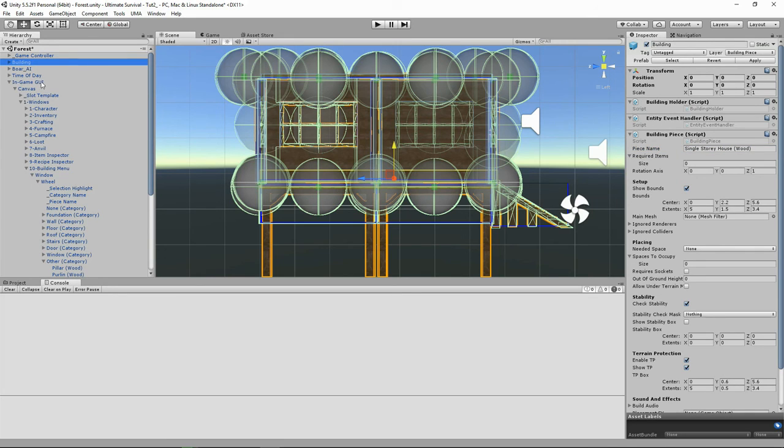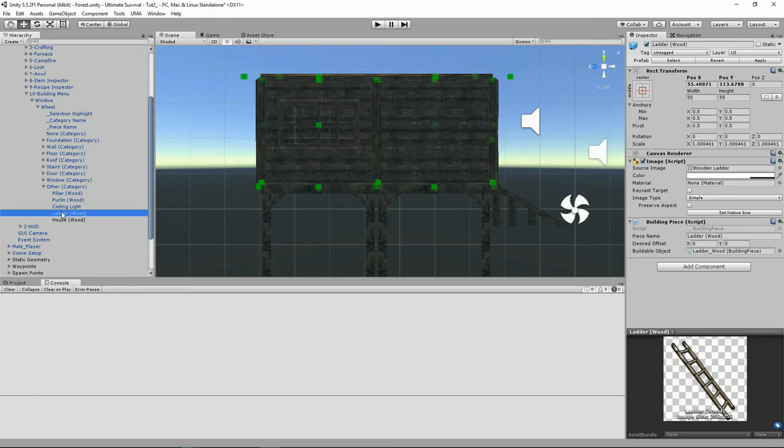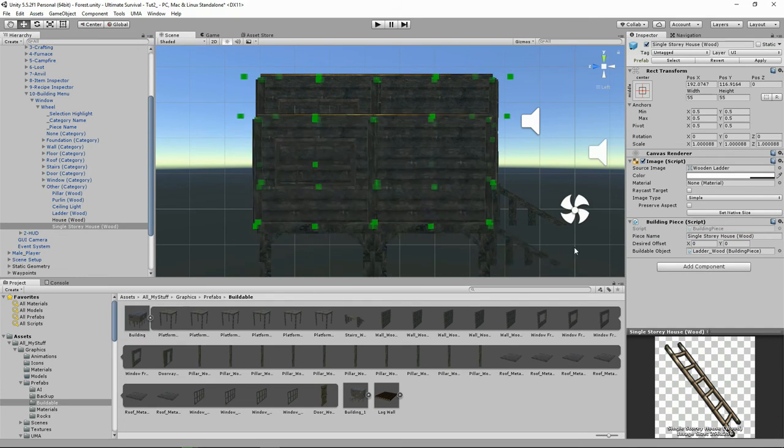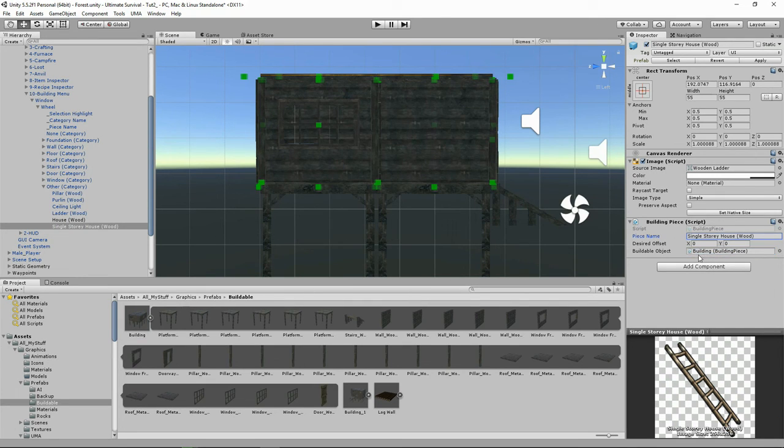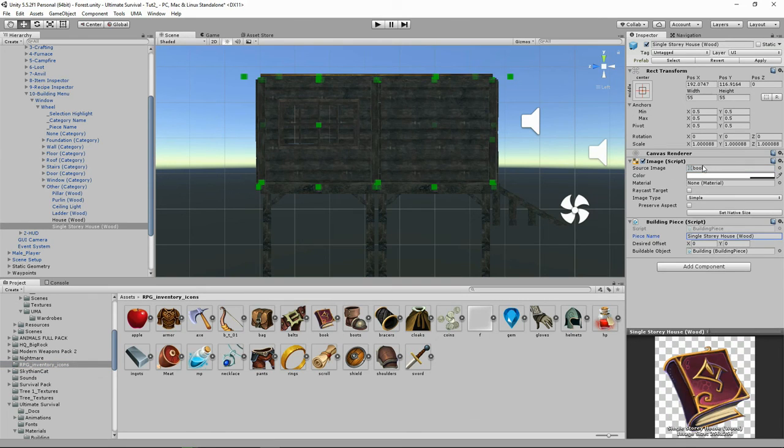Let's find in Game GUI, One Windows, Number 10 Building Menu, the Wheel, and Other. You can see here's one I had earlier — I duplicated the ladder because I'm too lazy to do things myself. Let's paste in Single Story House Wood, paste it in here, put our building object in, and drag in an RPG inventory icon for the sake of it. Saving.